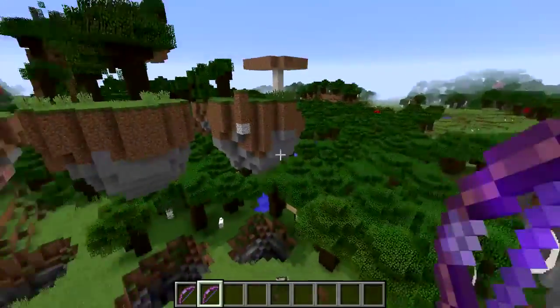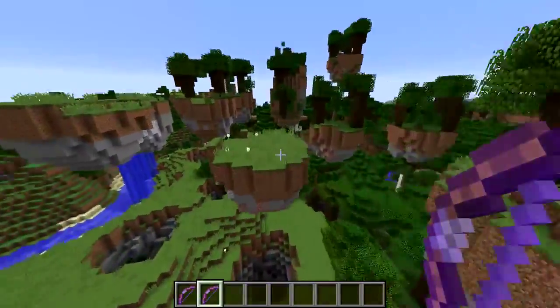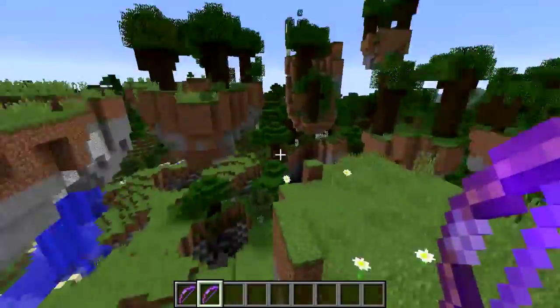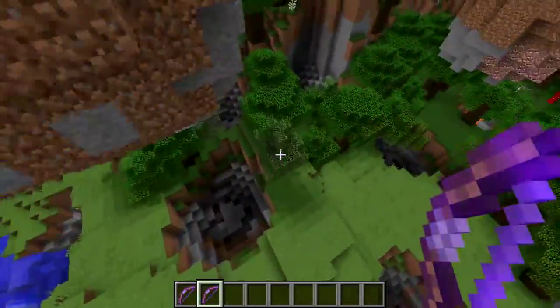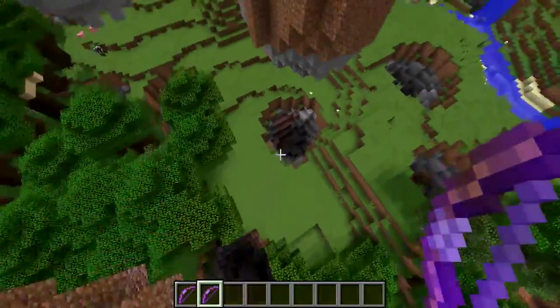You could definitely make a pretty cool looking survival map with this. Imagine like a UHC played on top of floating islands — it could be kind of cool. Definitely a lot of mobs will spawn in the craters left behind because they are pretty well covered.